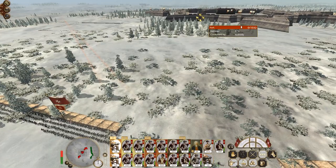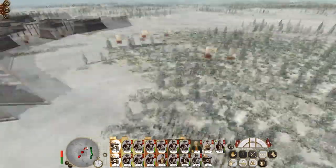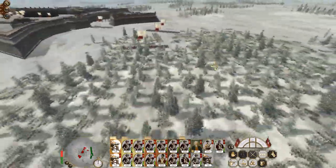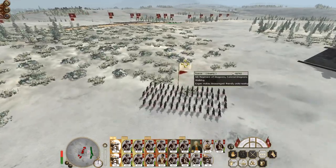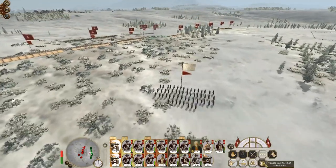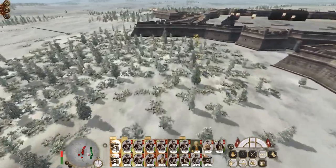You guys just blow a hole in the wall. A big problem with these defensive battles is that the AI has a horrible habit of running around and really procrastinating. Six cavalrymen dead — soon they're going to be within canister shot range. There they go, put a hole in that wall.